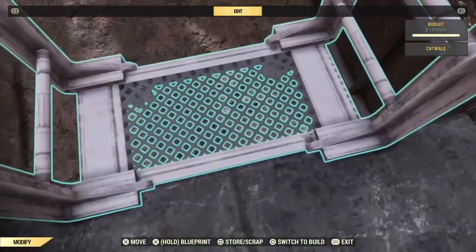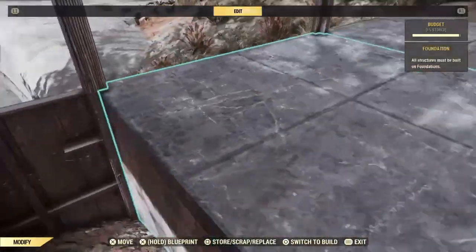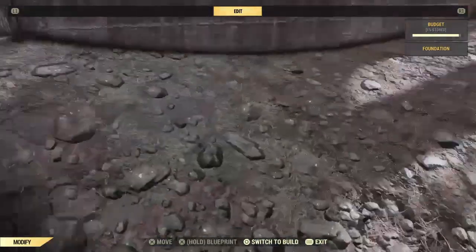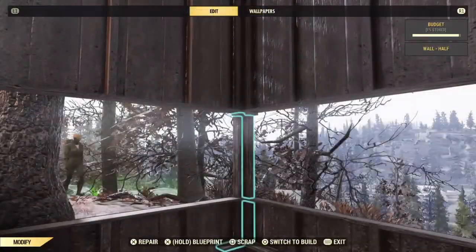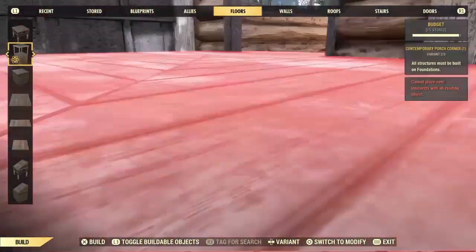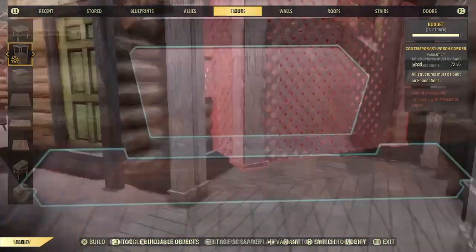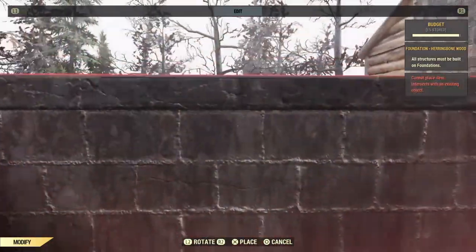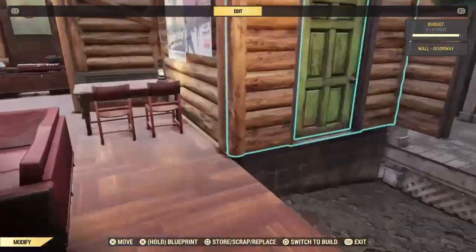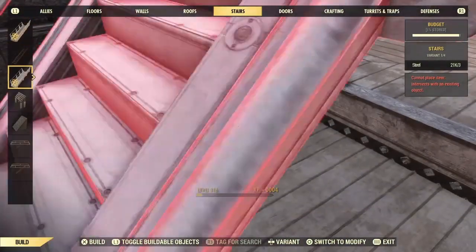Now let's remove the catwalks and foundations, repair our walls, and snap in the porch. Here's a small but important detail — let's move our interior side foundation out and snap in a porch on the inside so we can build a set of stairs that are flush with the interior floor level going into our sunroom.